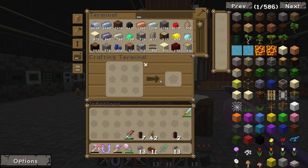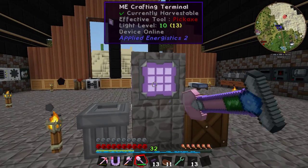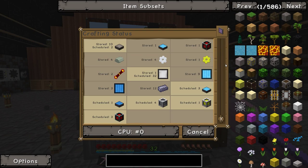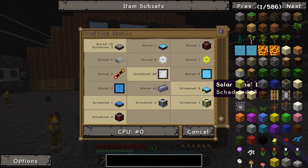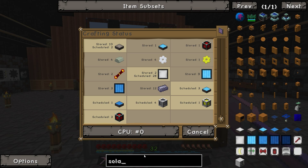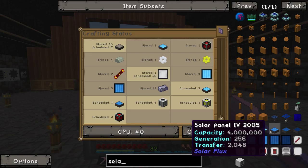Hey there guys and welcome back to Mod Source 2, this is Casual Kiwi, about episode 8. We are cracking into autocrafting a Solar Panel 4 from Solar Flux. These guys have a generation of 256 RF per tick, a transfer of 2048, and they can store 4 million RF. Pretty beastly little thing.